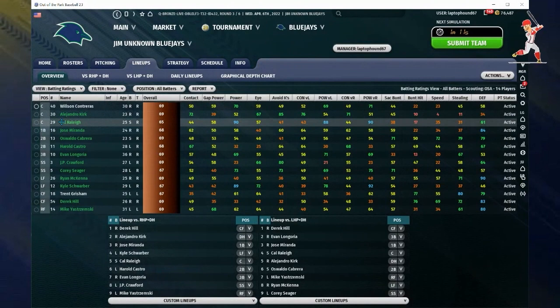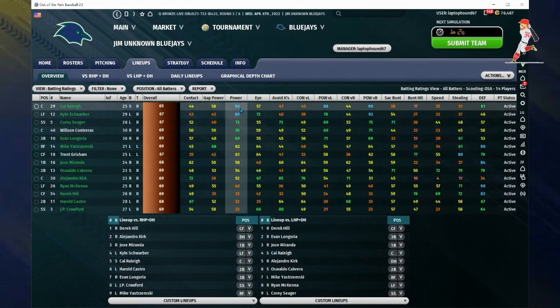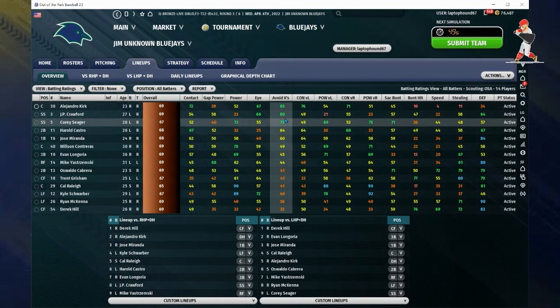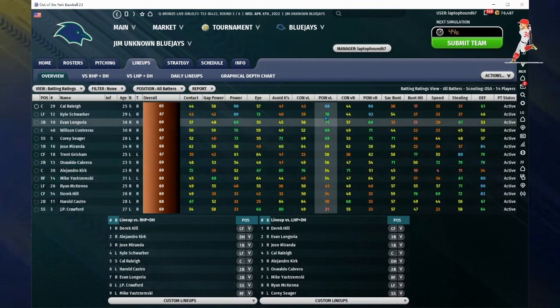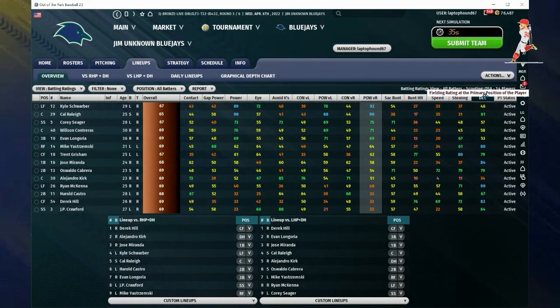I've got one specialist, five starters, a couple closers, a couple setup, and a couple middle relievers. Here is my batting lineup — feel free to use this lineup if you're new to the game. This is a really good starting point and you can pick up these cards for probably less than 2,000 perfect points total. I like to have guys with a lot of power and really decent eye and avoid strikeouts — I want home run hitters.